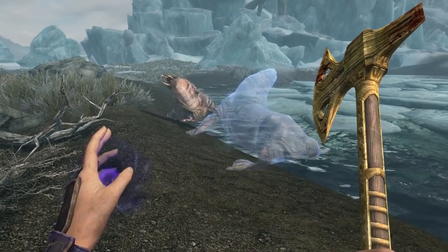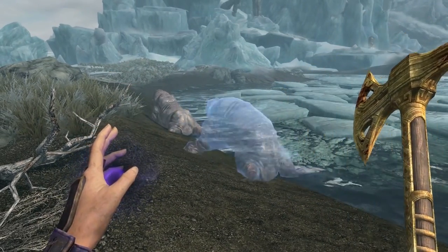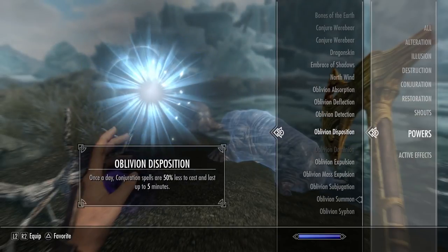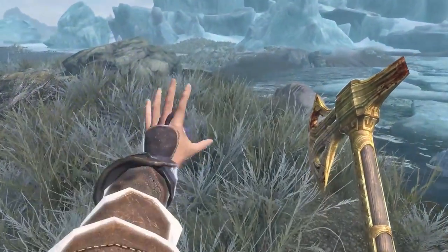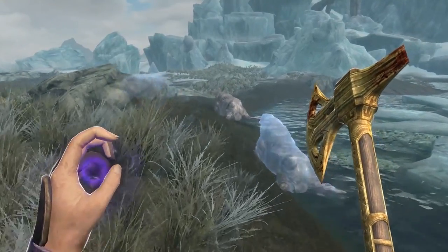You also get Oblivion Comprehension which causes you to learn all Conjuration skills 50% faster. This stacks with the Mage Stone, so if you also have the Mage Stone blessing you learn Conjuration skills 70% faster. All of this adds up to make Bretons the best choice for a Conjuration build and gives them some unique features that they desperately needed. Looking for an excuse to start a new Conjuration build? Download this mod.